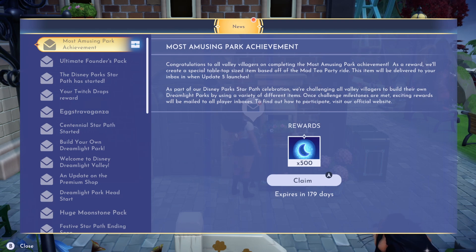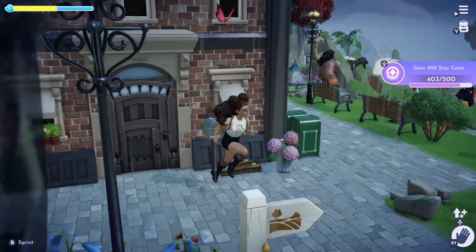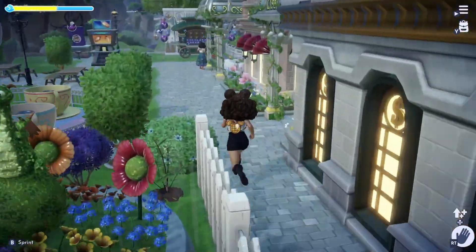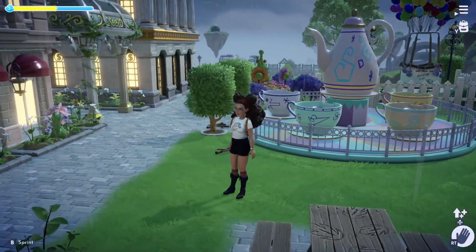What do we think this might be? I'm super curious. Let's claim these Moonstones first — I could definitely use them. And the Mad Tea Party ride, I have it over here. It looks like this. It says Pastel Tea Party. It's raining in my valley right now.